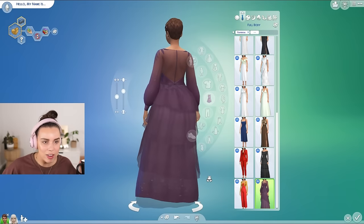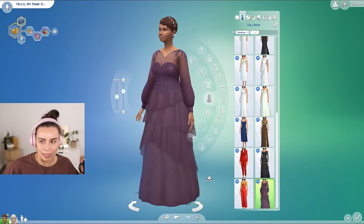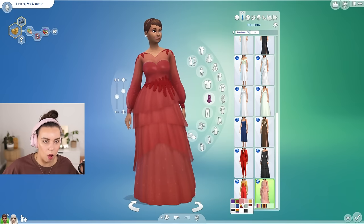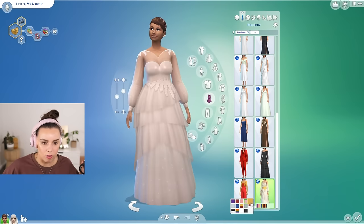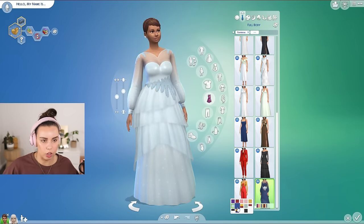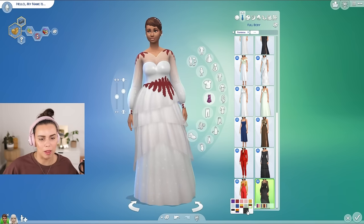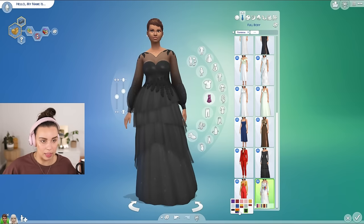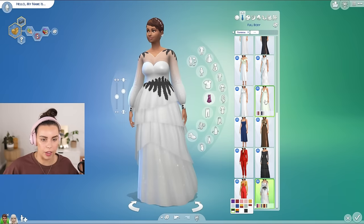Wait, I haven't even seen this one — wow it's sparkly! Can you see that sparkle on the bottom? This is like a princess outfit — so this is your more dramatic wedding dress for the bride who really wants to make it her moment. Got a rainbow version too, which is very gorgeous.